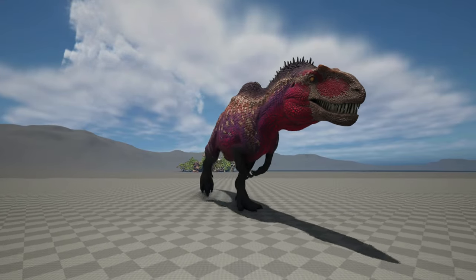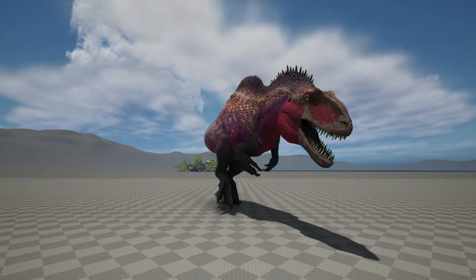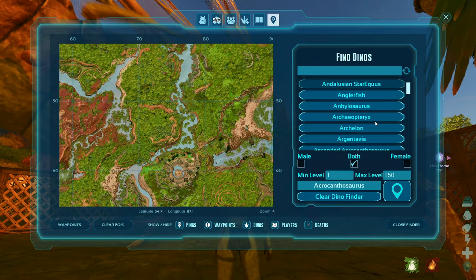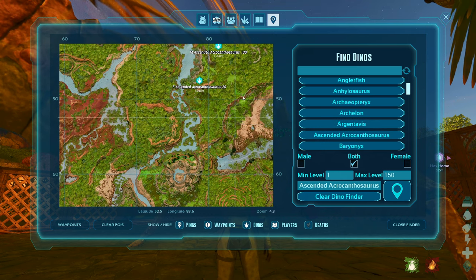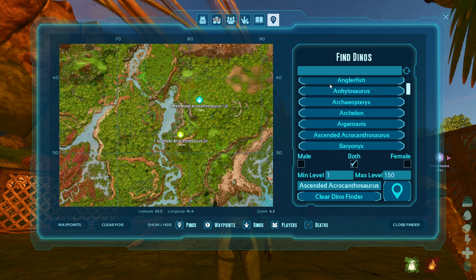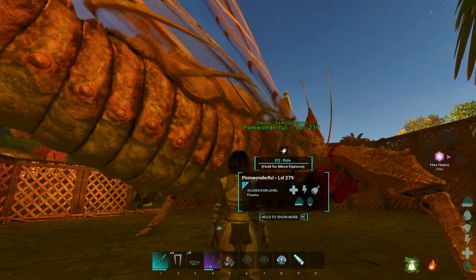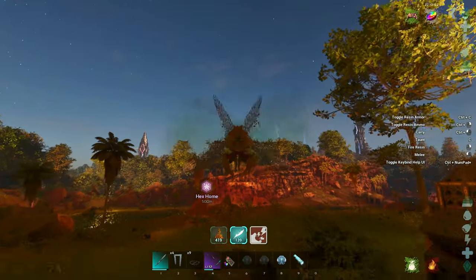So of course I had to go find and tame one. I went into my dino finder — I love the dino finder — and I found two ascended acros: a female at level 20 and a male at level 130. I want them both. They're the only ones on the map and they're just up the way. So I got on my bug and went zooming.